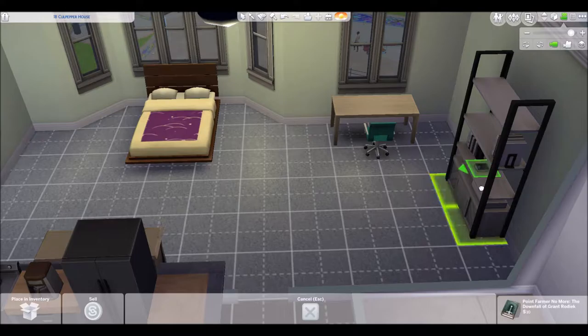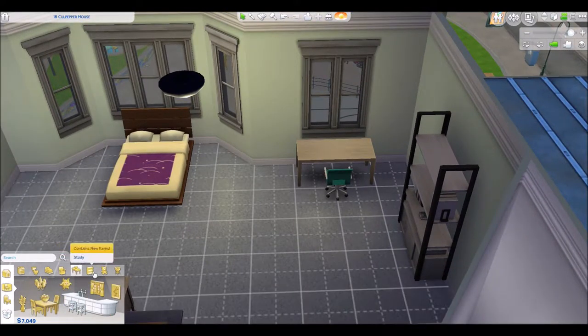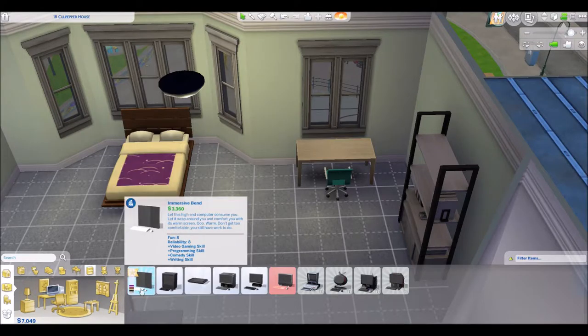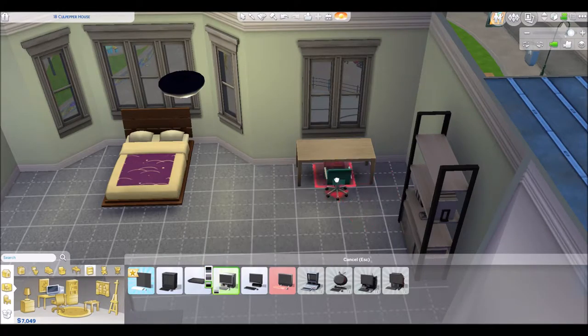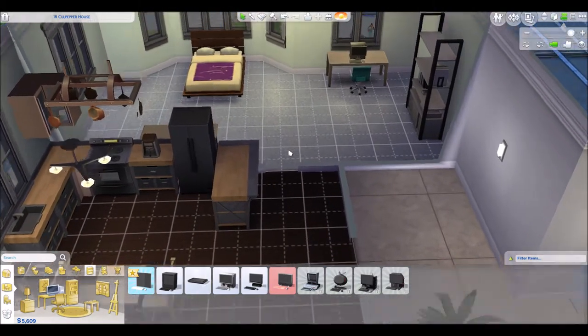We'll probably need a computer. Let's go to electronics. There's a slablet, and there's this bent computer that's really cool but really expensive. Let's get this midrange one in grey. I think we're good for right now — this is a decent apartment, guys. I actually really like this.